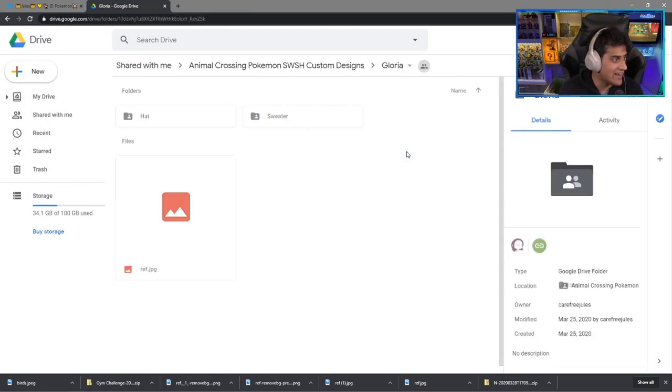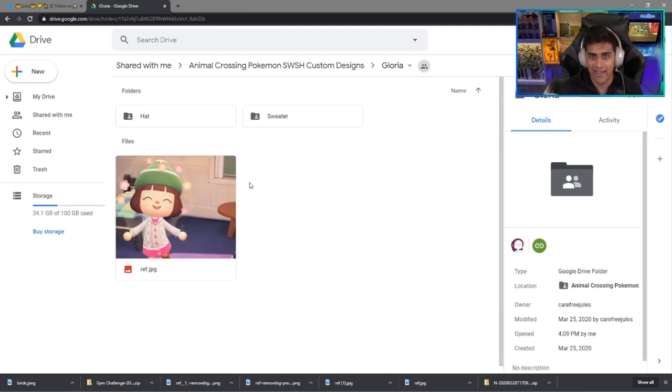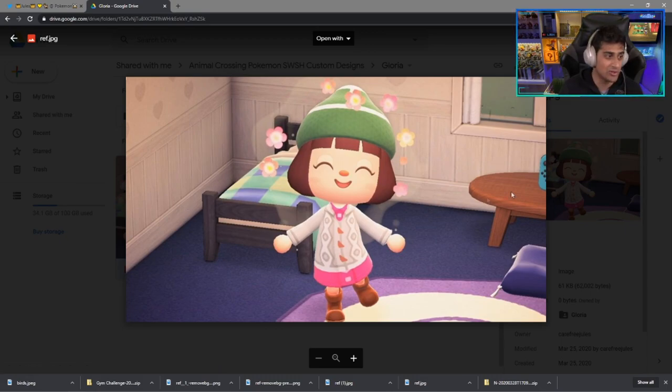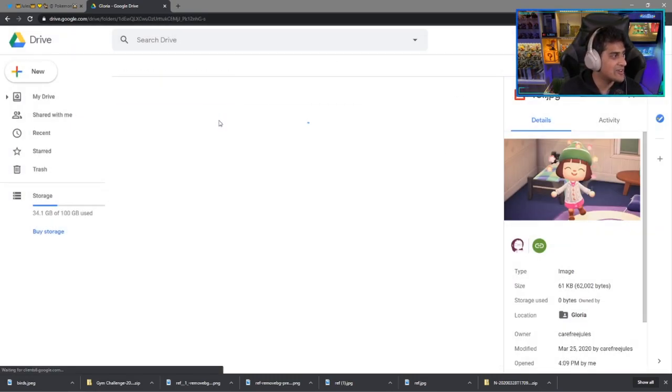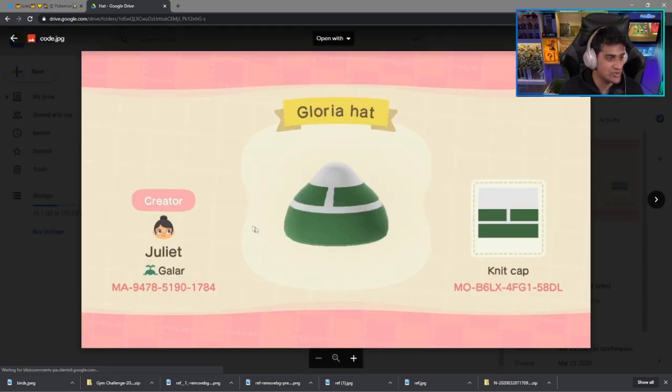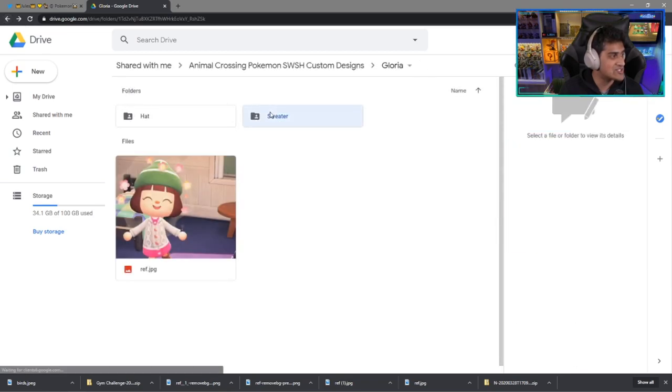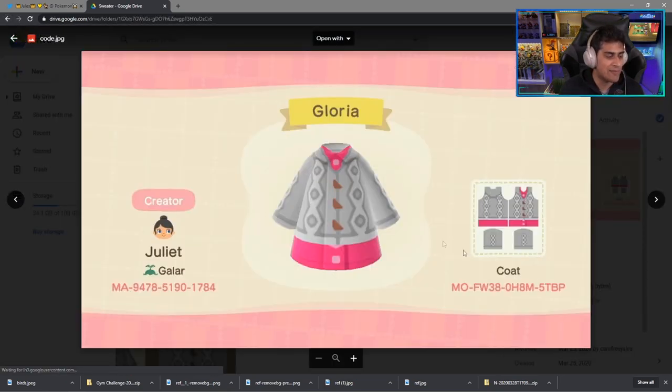Going back, we have Gloria. Gloria is obviously the protagonist of the game. When you wear Gloria's outfit you will look like the thumbnail of this video. You're going to have a hat design which you can grab over here, and a sweater design which you grab right over here. Here is the code as well for that.